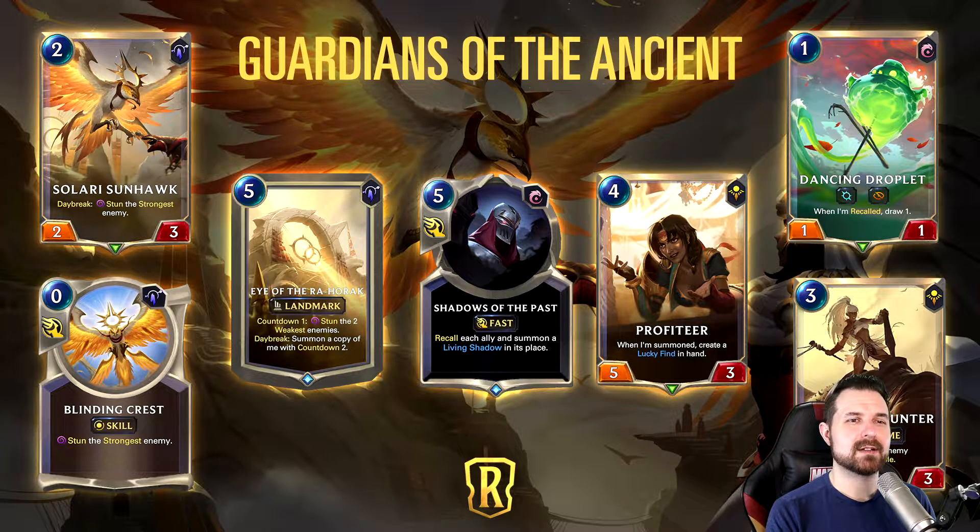This card makes me want to deck build, and I think that's the biggest compliment. Whether or not it ends up being competitively viable almost doesn't matter — this one-cost common makes me want to deck build, and that is a huge compliment. I love this card. Not even counting Yasuo stuff, you could consider self-bounce combos with things like Monastery — maybe use it to get back Concussive Palms, get back Dancing Droplet, and further buff your Blade Twirlers. This card has a lot of potential.